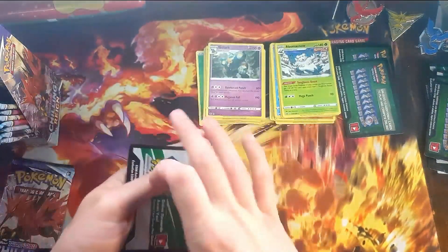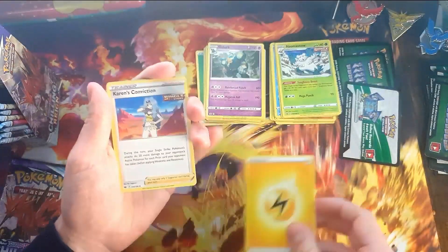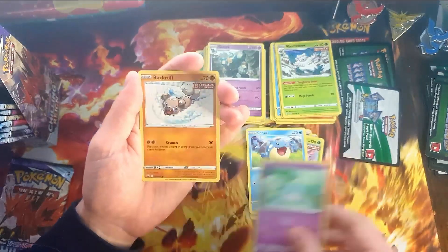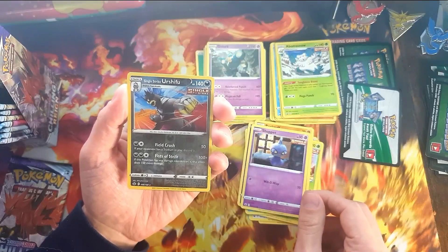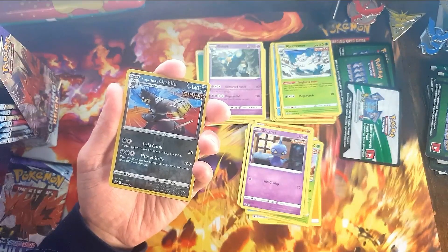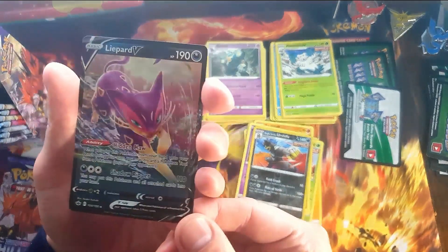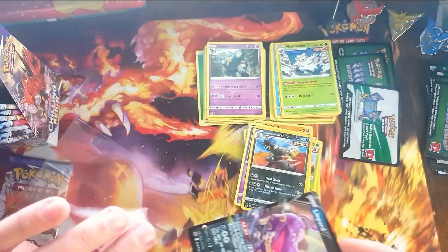That has more hope. Karen's Conviction, Scroll of Piercing, Avery, Heracross, Tenacrow, Shepardus. Reverse Single Strike Urshifu — pretty cool, that is a rare. I think I was looking for that — yes, we were. And we get the Leopard V for last — beautiful card, the one we still needed.